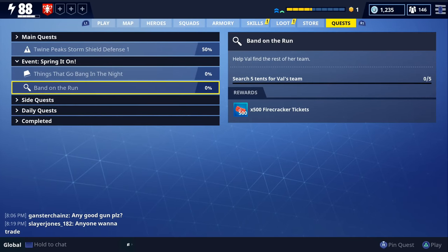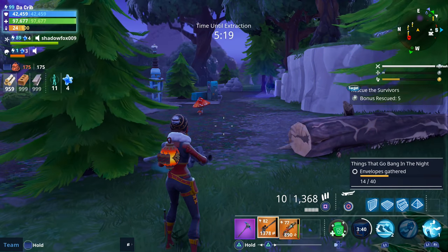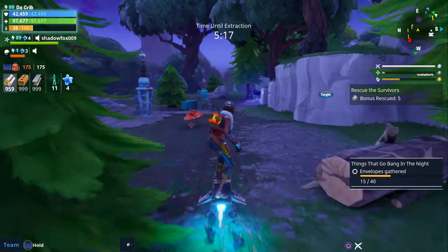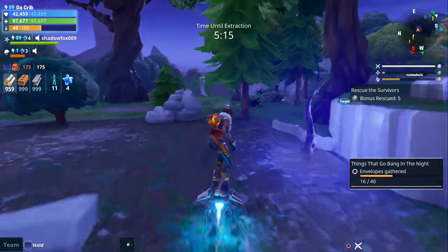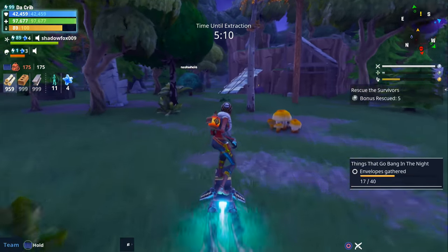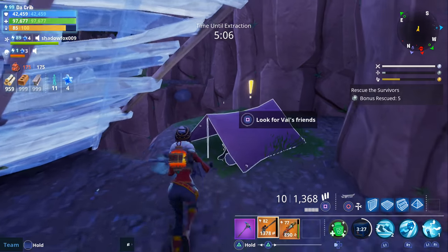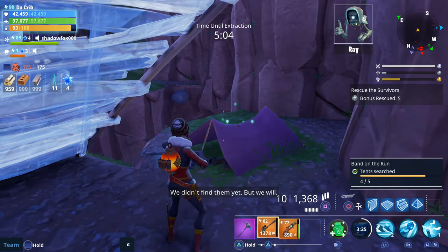The next quest is called Band on the Run. You need to search five tents for Val's team, and the reward is 500 firecracker tickets. I completed this in a rescue the survivors mission in the forest — I was able to finish it in a single mission. Just explore the map and look for yellow exclamation marks, since some of those will be tents. Walk up to a tent and search it.